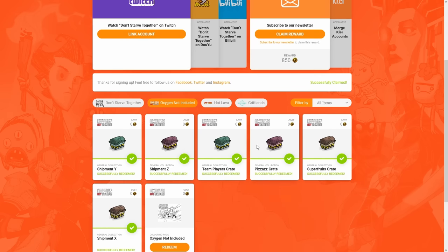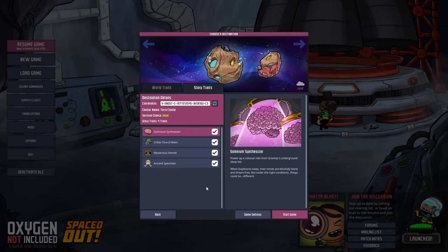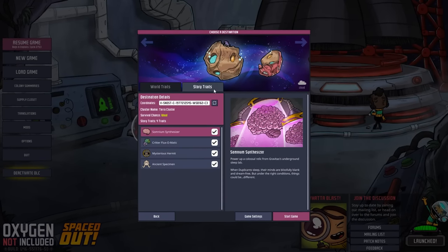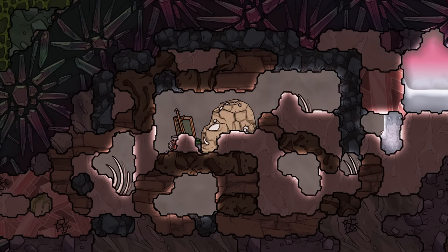Click on Oxygen Not Included and claim your rewards. The new story traits can be activated under the story trait tab. Here you can see the ancient specimen — they added fossils as the ancient specimen story trait.